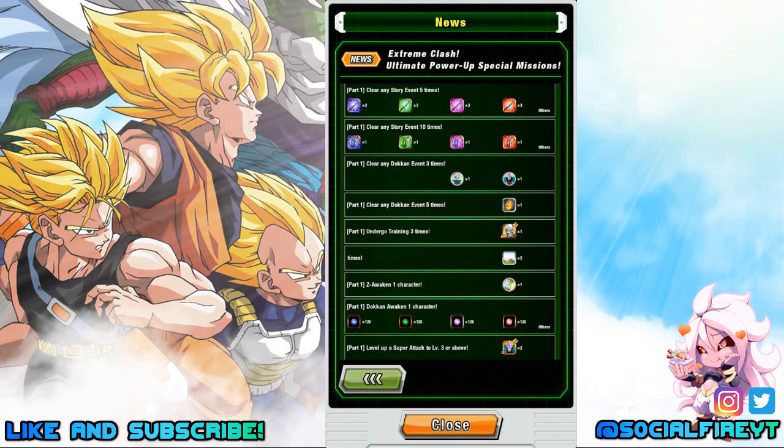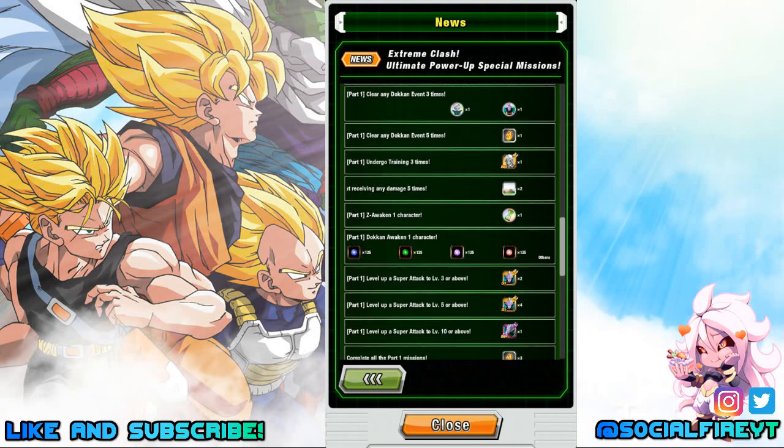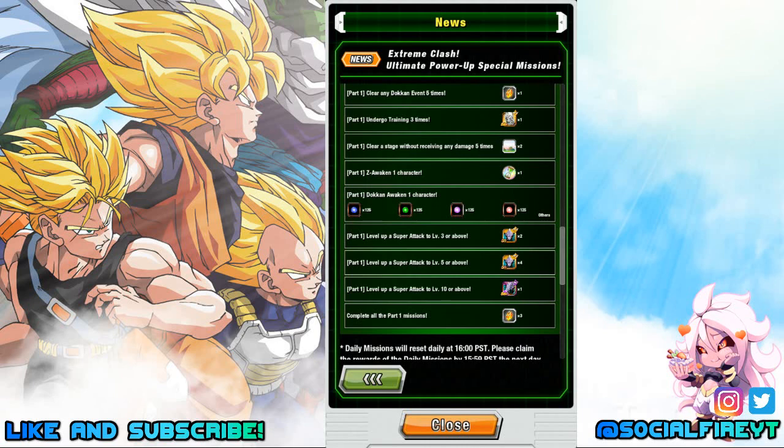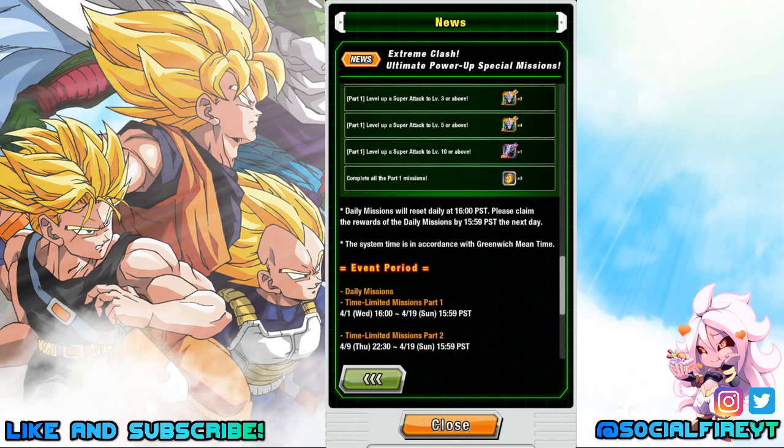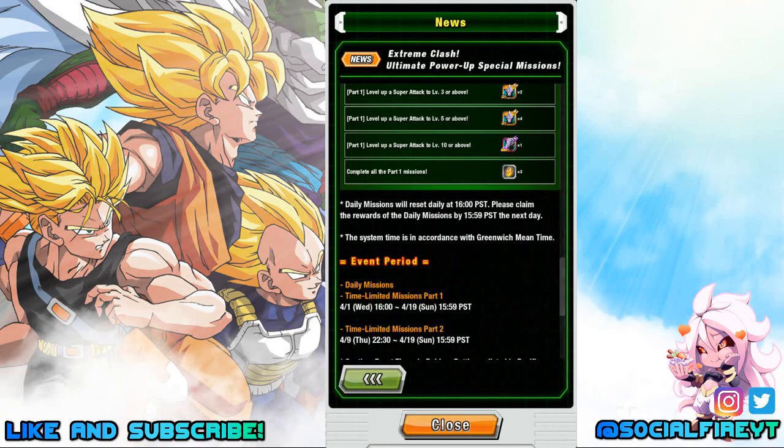Z-Awaken 1 character for 1 Incredible Hourglass. Dokkan Awaken 1 character for 125 each of the different types of hidden potential orbs. Level up a super attack to level 3 or above for 2 Dozing Kais; level 5 or above for 4 Dozing Kais; level 10 or above for 1 Elder Kai. Complete all part 1 missions for 3 Dragonstones. Part 1 missions run April 1st through April 19th; part 2 missions drop April 9th and are available through April 19th.